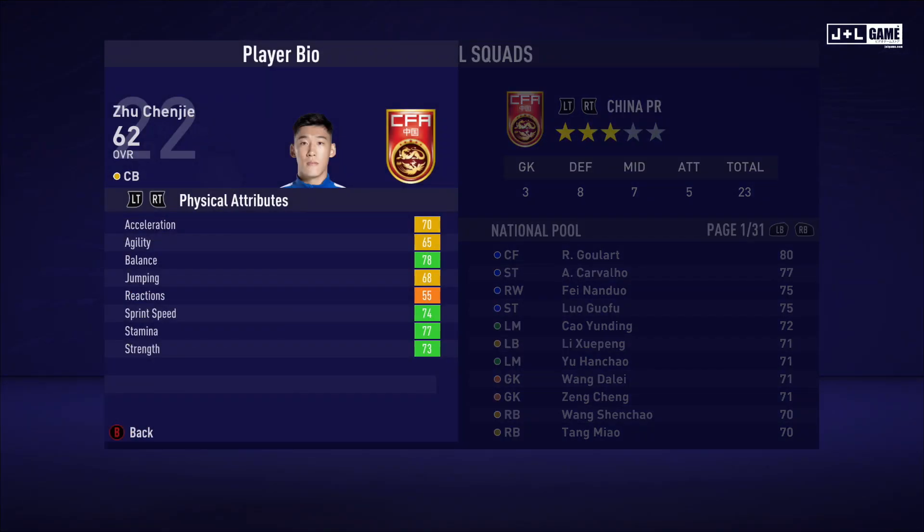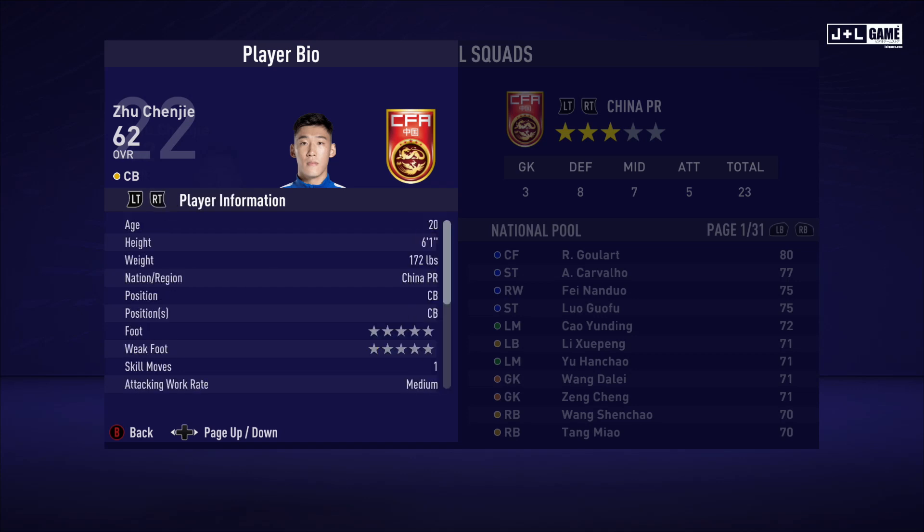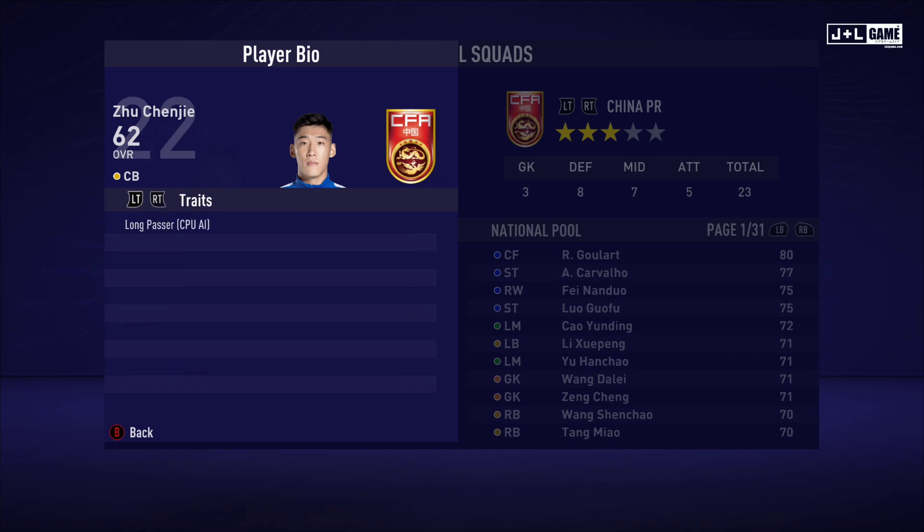Up next is Zu Chenjie. His physical attributes are mostly in the green with some yellow and orange. His mental attributes could be better — he has two red stats. His skill attributes seem to be mostly red and orange. This is his player information and his traits — only one trait available for Zu.